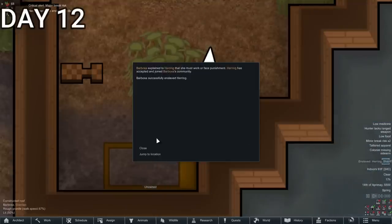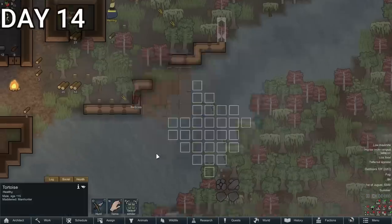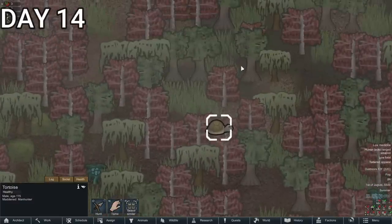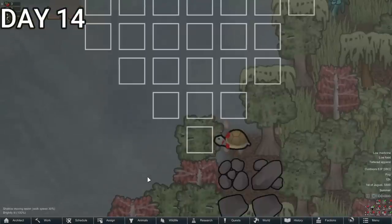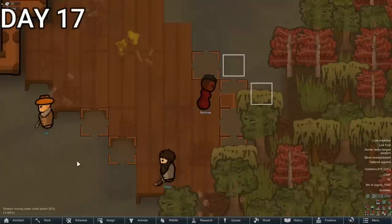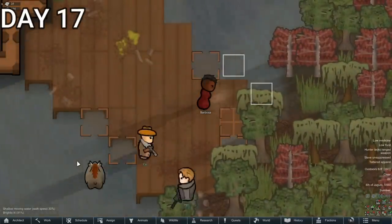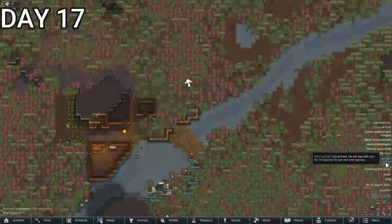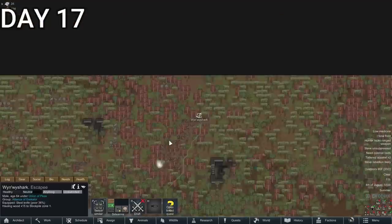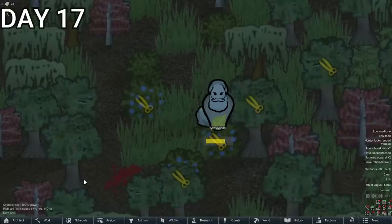Begrudgingly, she agreed to join us — under the threat of death and other torturous acts. Several days later, we had a mad tortoise come to hunt us — not a very eventful event. She killed it. For quite a while, Barbossa worked on a bridge to cross the Great Divide of the River. We got a quest from a furry man-creature who lost his home and was willing to stay and work with us, so we accepted and immediately put his hairy ass to work harvesting berries.